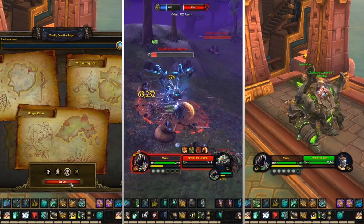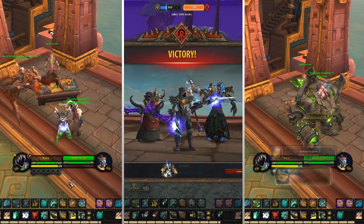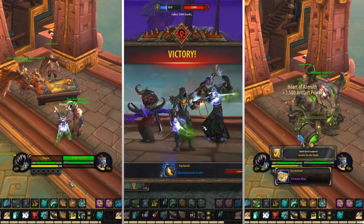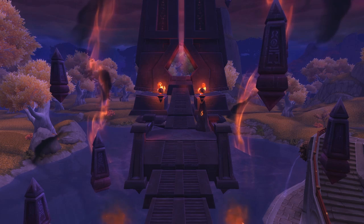On top of that, capping island expeditions once per week is a great chunk of easy-to-get artifact power, with a 3.5k reward at the end and the extra chance of a mission giving the same amount. Now let's talk about the new additions to your weekly routine.